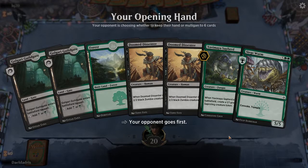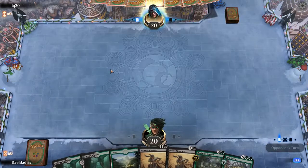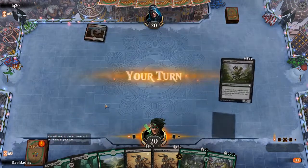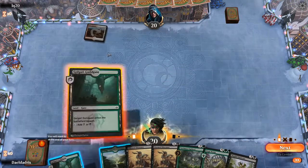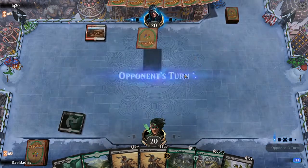I like this hand — even on the draw it's good. Obviously starting with a tap land when you're on the draw can't really help you. But we don't have any one-drop creatures and we don't have our Saproling Migration, so just start with the Guildgate. If they have a creature I'm tempted to use the Doom Dissenter, but it's a Daybreak Chaplain — which is quite okay — so I'm just using the other Guildgate and passing the turn, as we can get much more value on turn 3.